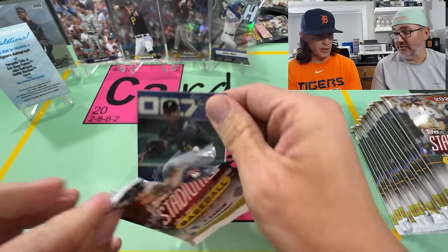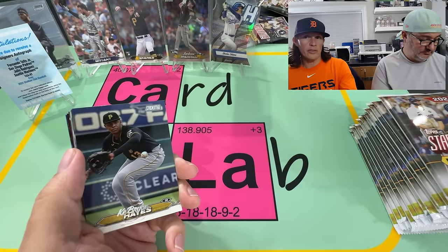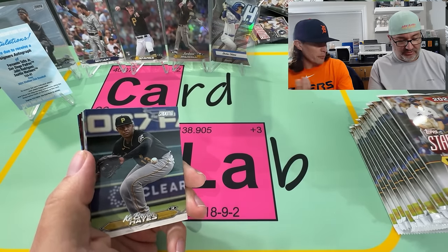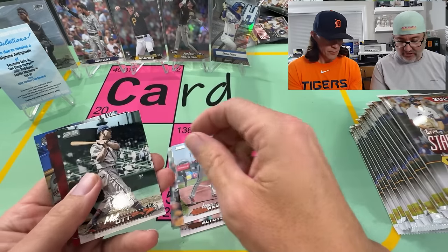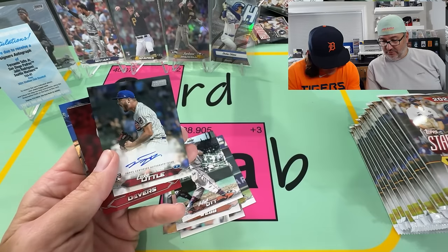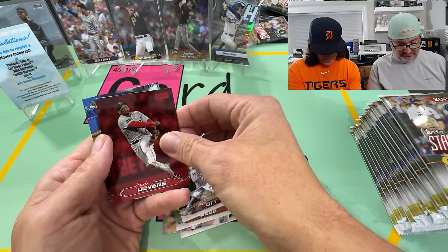We only got the one numbered card — let us know in the comments. That would really go along with last year because last year you got one number too. A lot of the case hits like the minted golds aren't numbered, but when you look at the odds they're... Luke Little on the Cubbies. And then Devers.